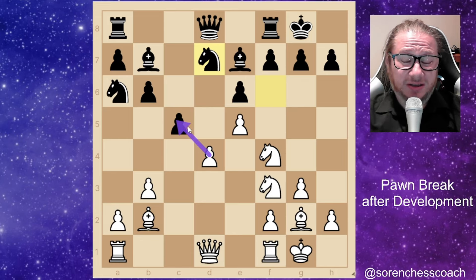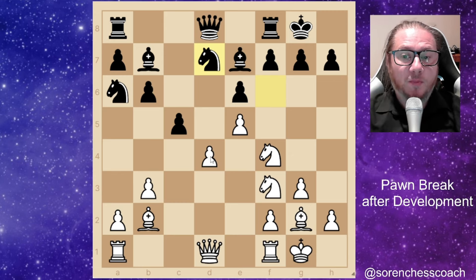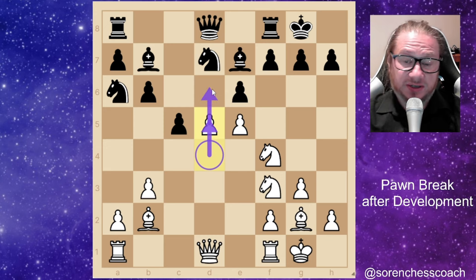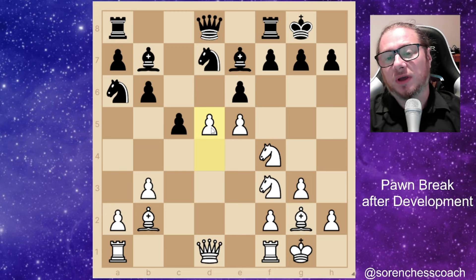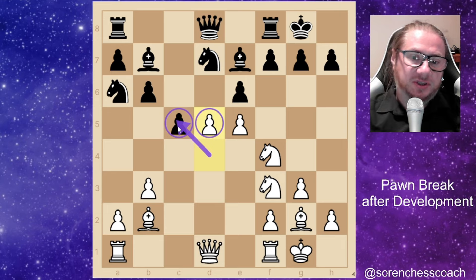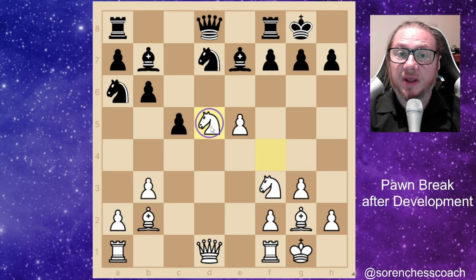Taking on c5 definitely does not improve white's position a great deal, because the awkward knight will be very happy to take back — so that's not something you want to play. Instead, let's activate the knight on f4 by simply pushing d4 to d5. The threat is taking more space or capturing. If black takes, you can take back with the knight and create a massive fork on your opponent, practically winning material and eventually the game. Your opponent cannot just simply ignore this pawn push.